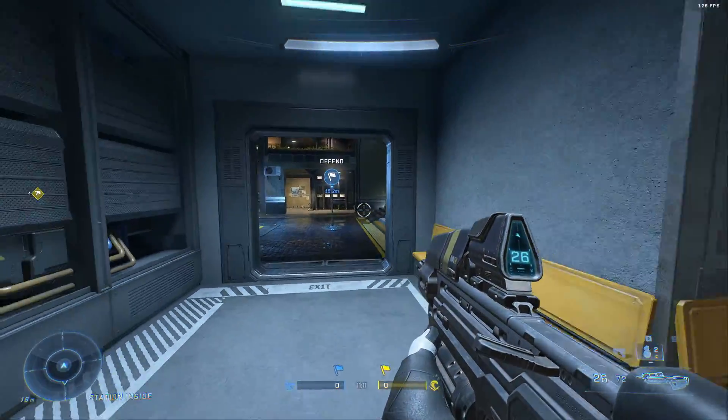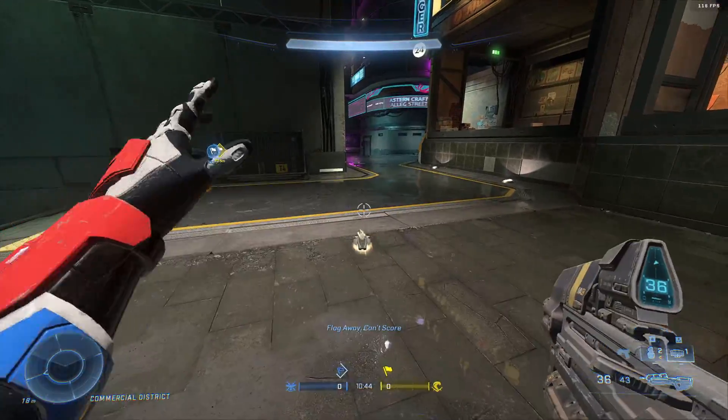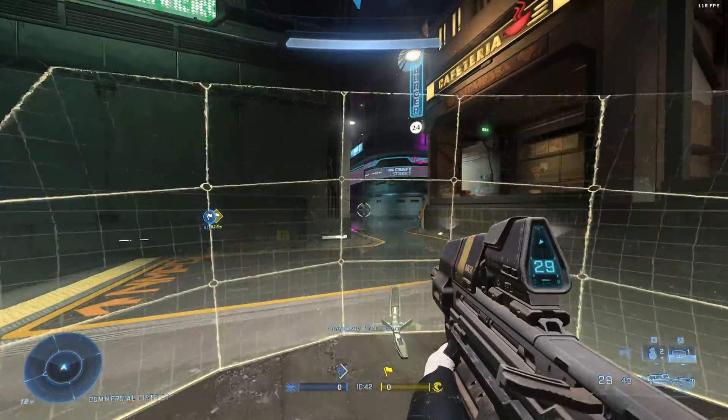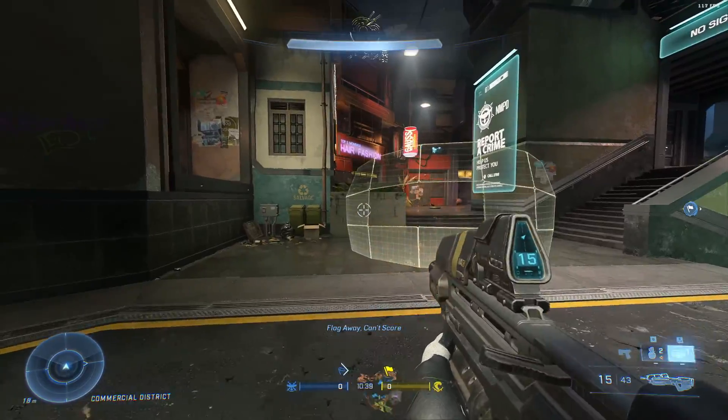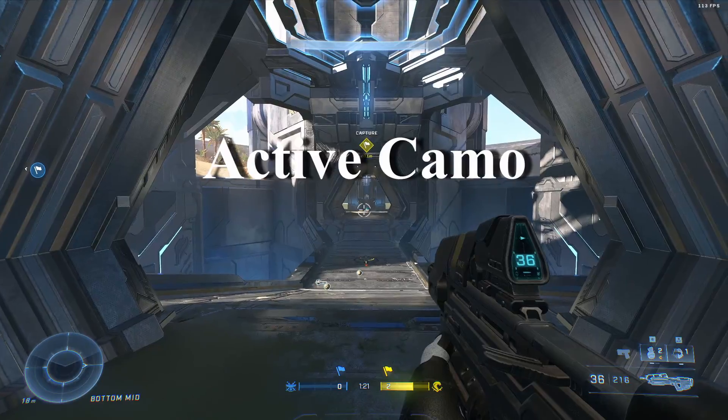Make sure you're using the drop wall to your advantage. Also keep in mind: you can shoot through it, but if you're on the other side you can destroy your own wall — so make sure you're standing on the correct side of the shield.